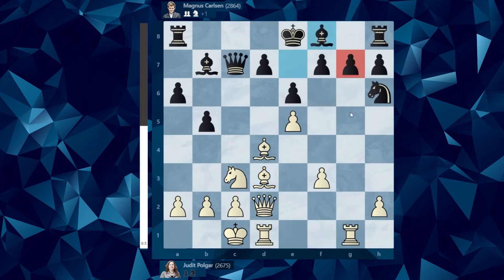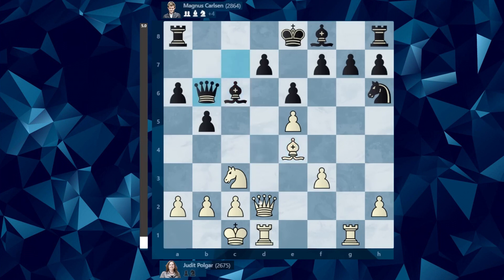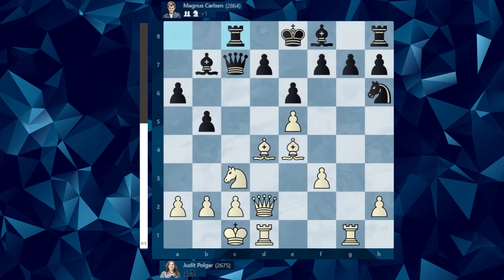He should have played Bc6. This way Bb6 does not threaten because it will get captured. D7 is protected. Bc6, Qc6 — accordingly, we've defended this square. Now we can safely play Rc8, Qb7. Yes, White would have had a better position, but the whole fight would still be ahead. I think Magnus would have won, but he got mated in one, and then there's nothing else to see.